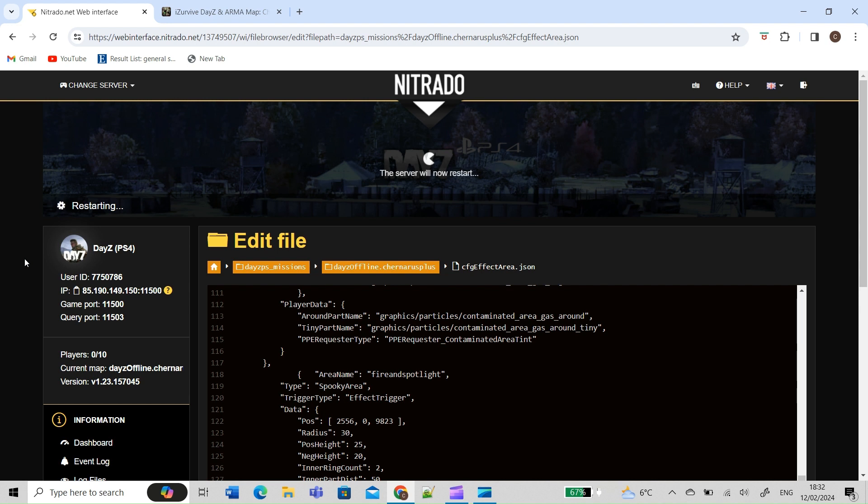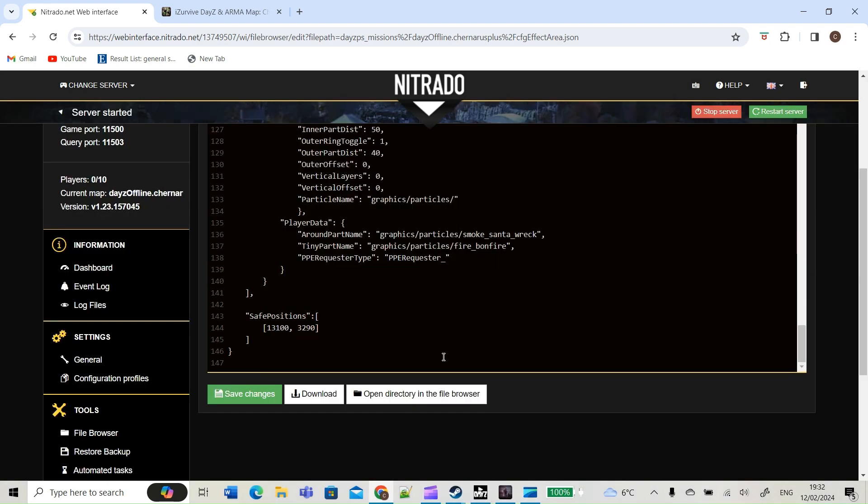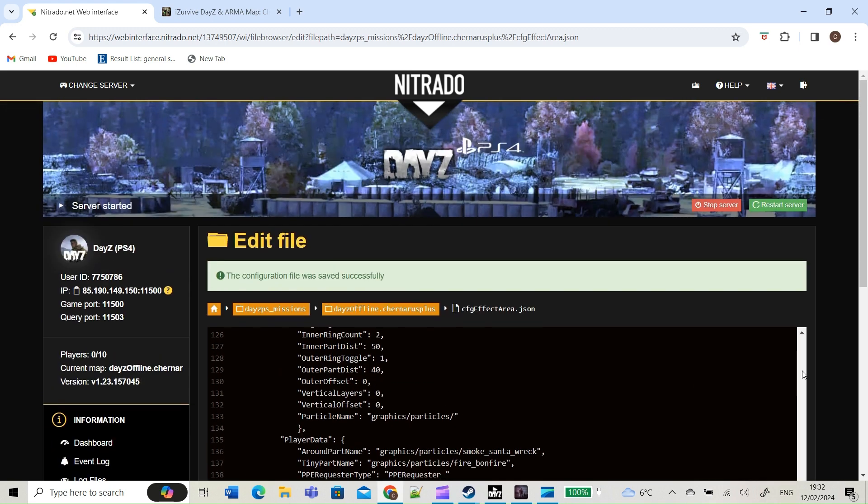The static ones are fine — you can keep those on there. Now, the safe positions area needs to be formatted exactly like this. Because I added this in afterwards, I didn't quite realise I made the mistake of leaving in a little comma. Make sure you get rid of that and save it, otherwise this won't work and you'll be sat in a pool of gas bleeding to death.